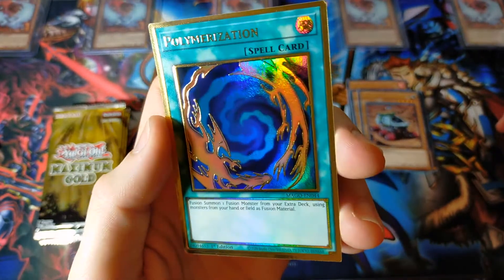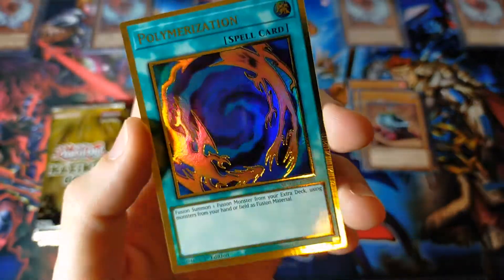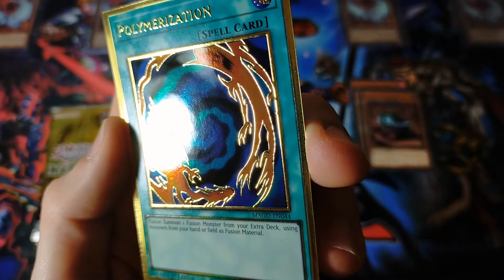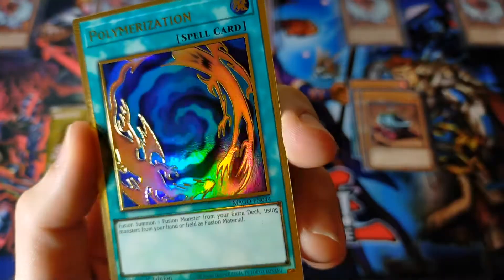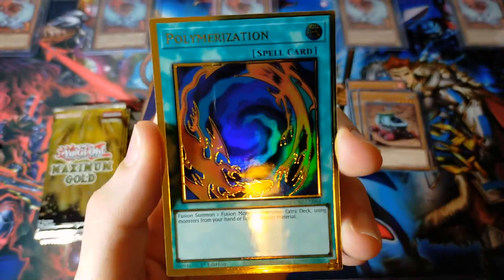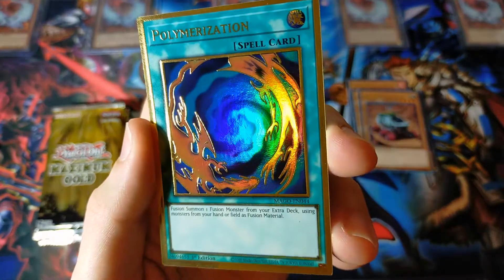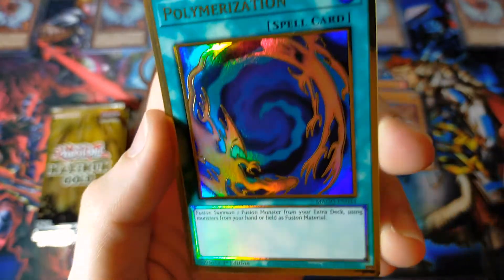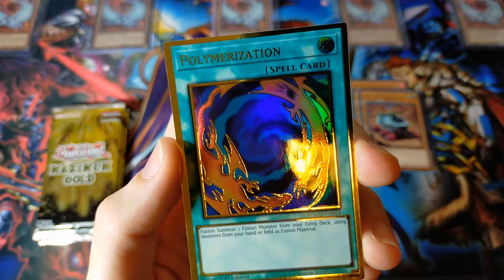And already one of the coolest gold rares you could possibly hope for — Polymerization, Maximum Gold premium gold rare. It's hard to tell on camera, but this is actually a textured card where the outline is three-dimensional. If I ran my finger over it I would be able to feel it — I'm not going to do that because I don't want fingerprints on this beautiful card. It is stunning, and so far this one's looking in much better condition than the previous ones we'd opened.